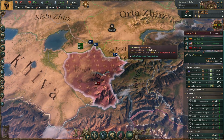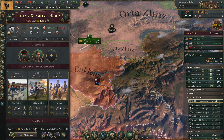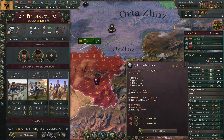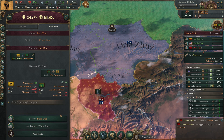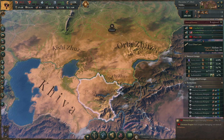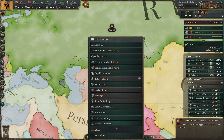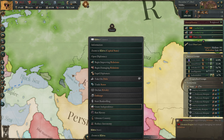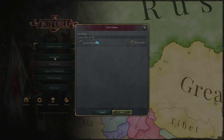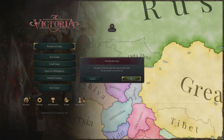Oh we got lucky — we took the state! We can demobilize our armies now, there's nothing left to fight. We'll make Bukhara our protectorate. Let's save the game just in case. Russia — saved.